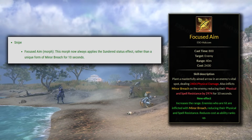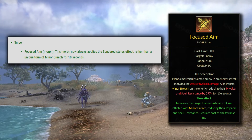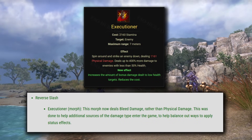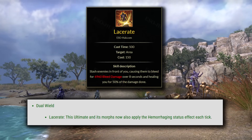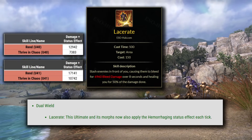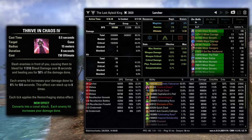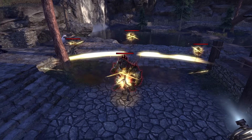Focused Aim now always applies the Sundered status effect rather than a unique form of Minor Breach for 10 seconds — this is the opposite morph of Lethal Arrow which gets the guaranteed Poisoned. It's still the weaker morph unless you need that Minor Breach from Sundered. For Executioner, this morph now deals bleed damage rather than physical damage to help additional sources of that damage type enter the game. Lacerate and its morphs now also apply the Hemorrhaging status effect each tick — this is actually quite a large DPS boost, around a 45% damage increase for Thrive in Chaos and about a 33% increase for Rend. I was messing around on the PTS with the Thrive in Chaos morph on trash packs with my Arcanist and it actually seemed pretty solid — the damage plus the bleed plus up to 36% total damage done increase for 8 seconds is not bad to activate right before a Fate Carver beam.